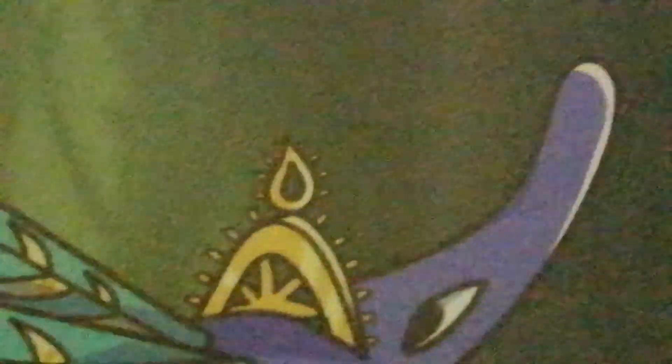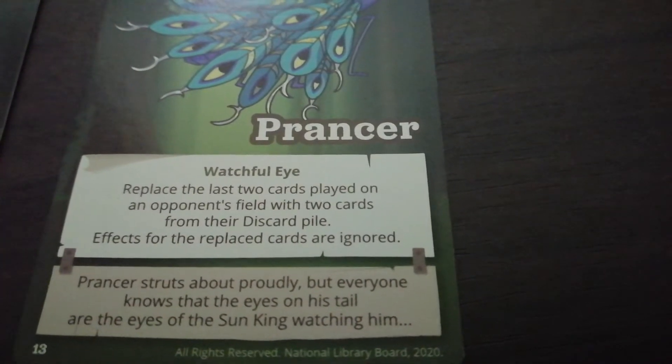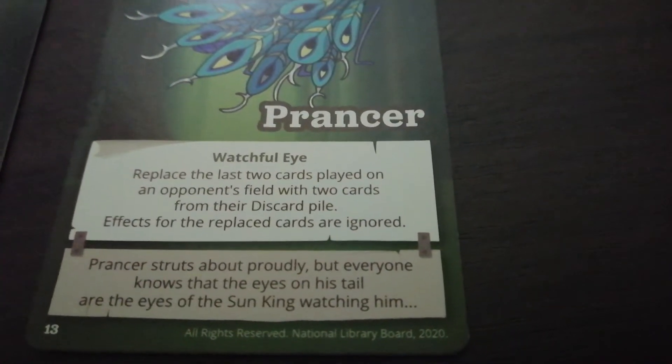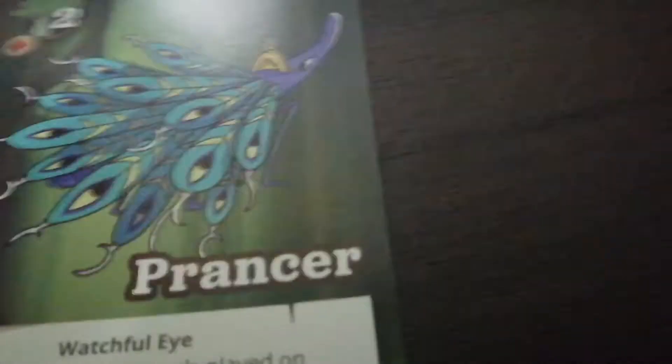Next card is Printer — also the same thing. Do they not have anything else? Is it all number two or trees with broccoli and red jewels? Anyway, this thing is a peacock that stole a steering wheel from a pirate ship and added some golden teardrop on top — the head looks kind of cool. His ability is 'Watchful Eye': replace the last two cuts played on an opponent's field with two cuts from their discard pile. The flavor text says: everyone knows the eyes on his tail are the eyes of the sun king watching him — Sun Wukong, the big monkey man.